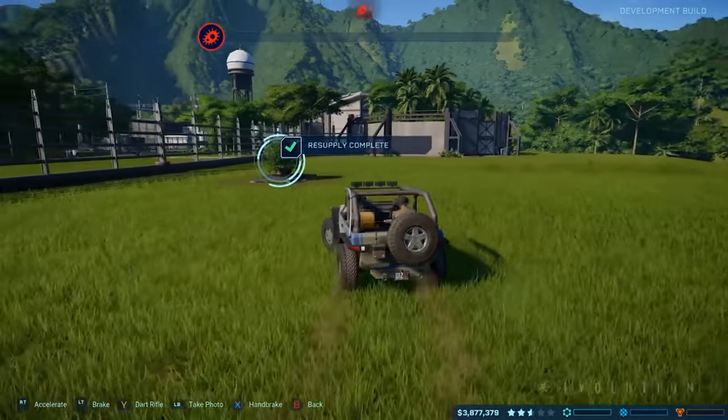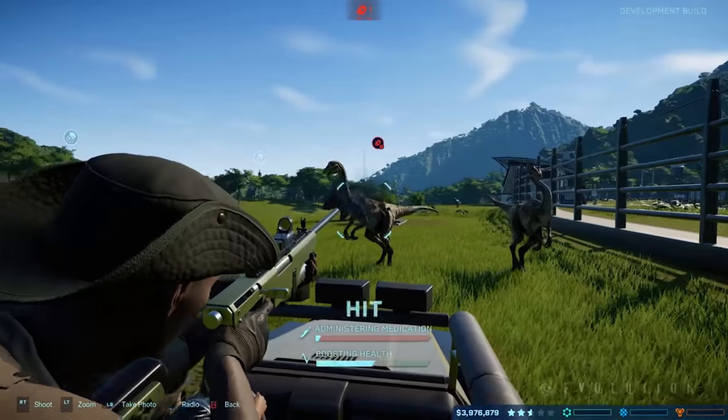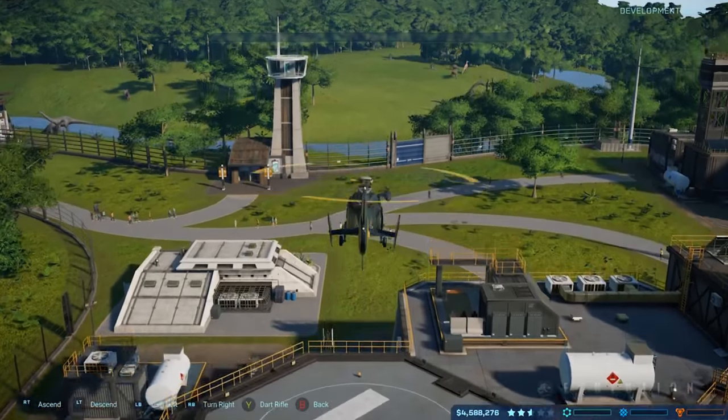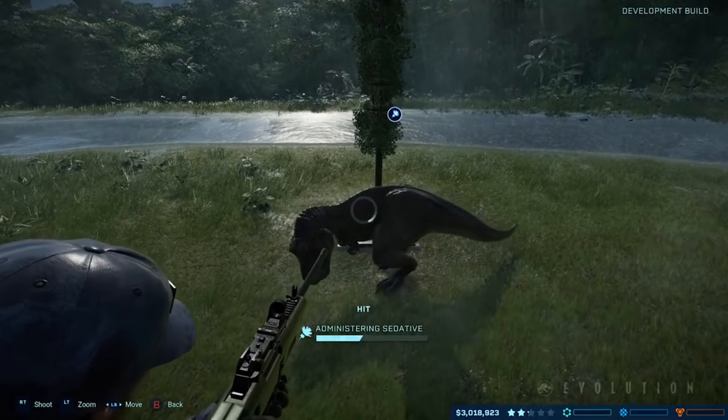Taking control of those allows you to directly deal with threats or issues in the park. The ranger vehicle can be driven to medicate dinosaurs using the dart gun, you can take control of the ACU helicopter and fly over your park — which looks awesome — and tranquilise escaped dinosaurs. Basically you get to be the hero and save the day whilst also being the park manager. Who doesn't want that?